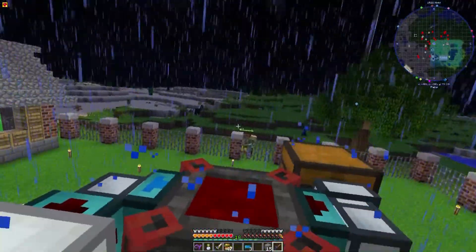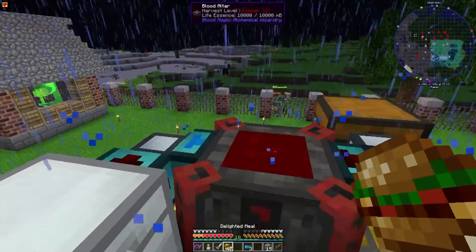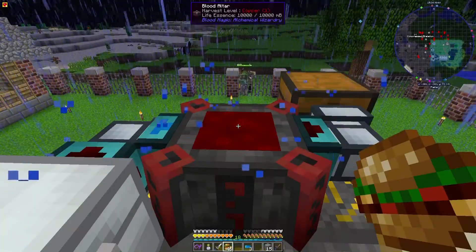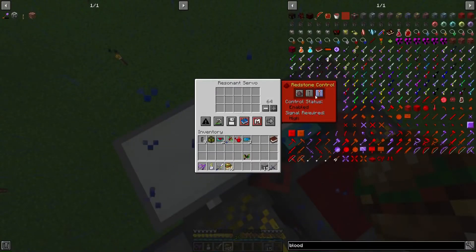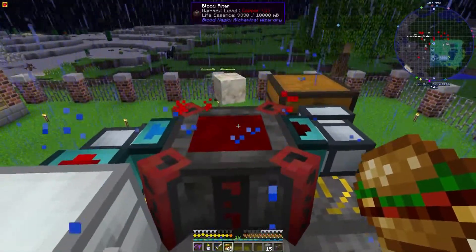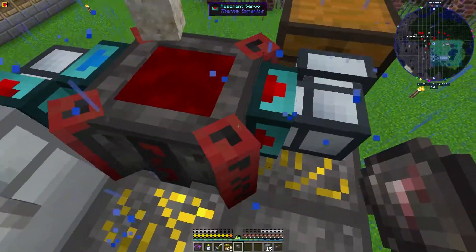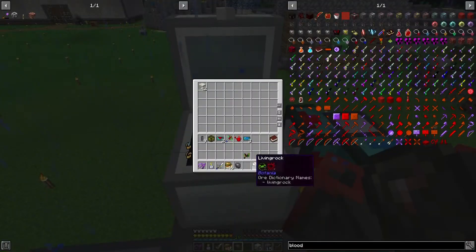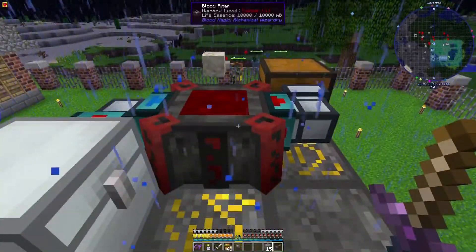Then we're just gonna sacrifice some life. Took some damage from something, I don't know what. And we need to actually turn you on. So that's gonna send it — these item ducts are a little slow but that's fine for what we need it for. Filter, extract — oh no no no no. Do that. And then we can just sit here and keep this thing rolling, like the Limp Bizkit song.